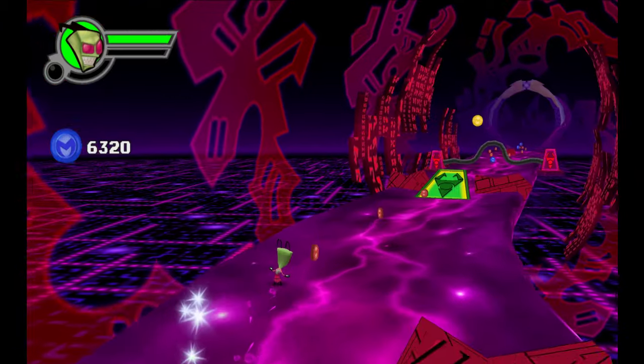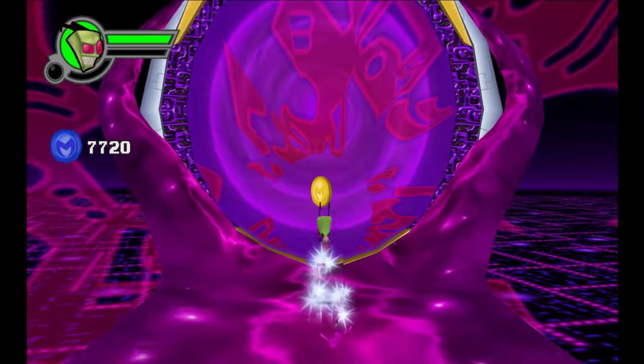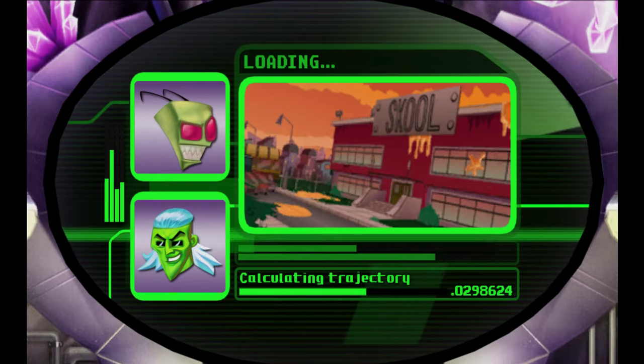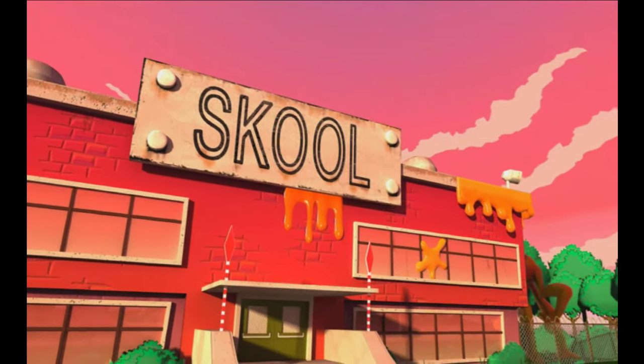It's very uncreative in my opinion. Like there's gotta be something in Vader's planet that he can slide on — can't be that uninteresting. Calculating trajectory. Nice. So we're going to Skool, spelled with only a K, even though there's not a K in school in the first place. But cool. Cool school.